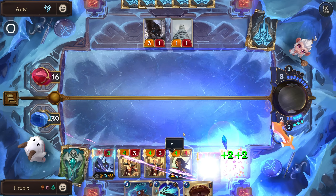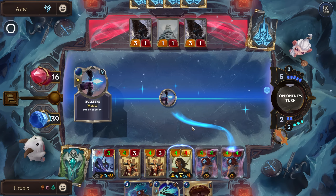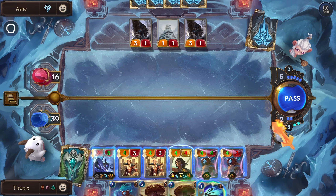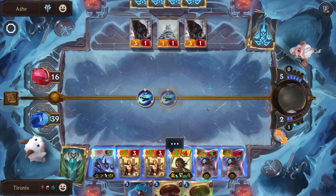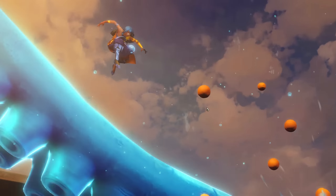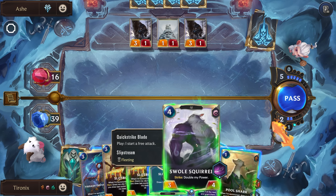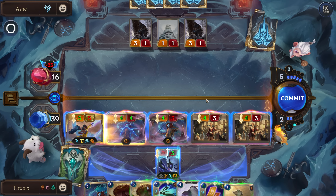A bunch of Elusives sounds pretty good. Let's see what else we can draw for our fleeting cards. Yeah, let's go ahead and level up. One issue is I kind of have too many fleeting cards where most of these aren't going to get shuffled back, and we don't want to run out. Let's just attack and try to do as much damage as we can — it looks pretty good.